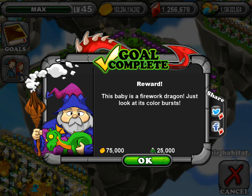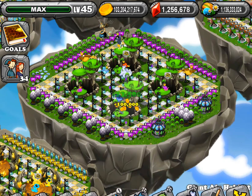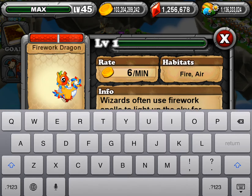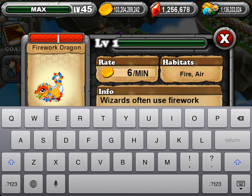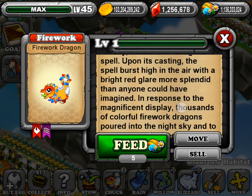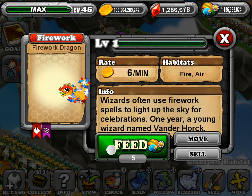That's what the baby looks like. I will hatch it because I only have one — I needed two. I'll just put it in this one. I get the gold complete but I'm not going to share it because I don't need any more gems. Its name is Chuck, but I'm going to rename it Firework, because I do that with all the dragons.